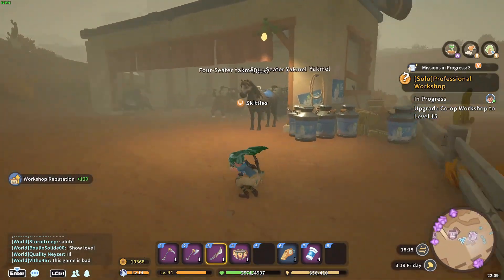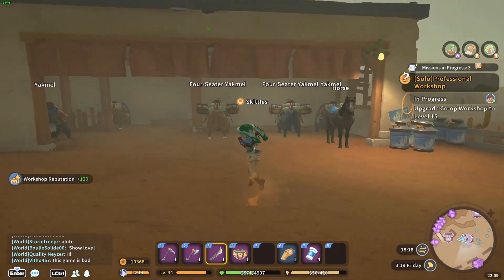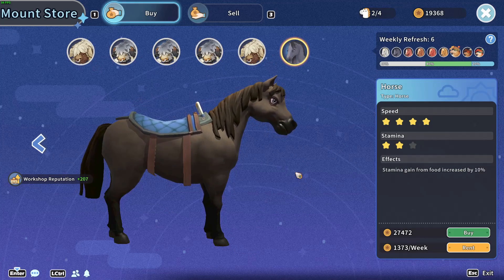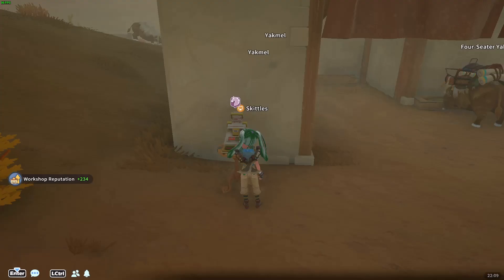Right, once we get over here and you have this building unlocked, you'll be able to come over here, hit the mount store, click what animal — in this case a horse — you want. Spend the right amount of money for it, click buy and then that's it guys.